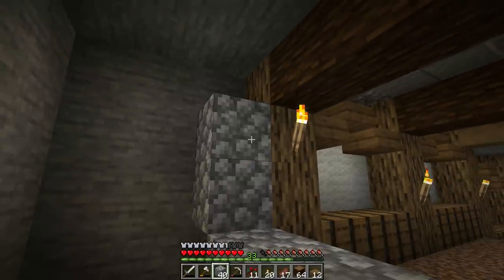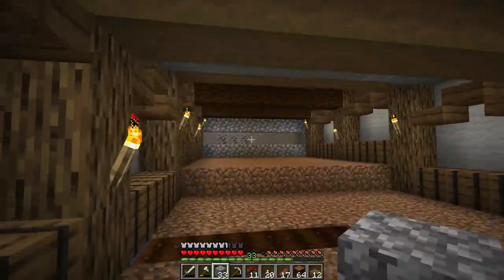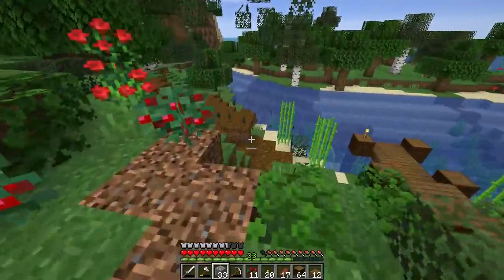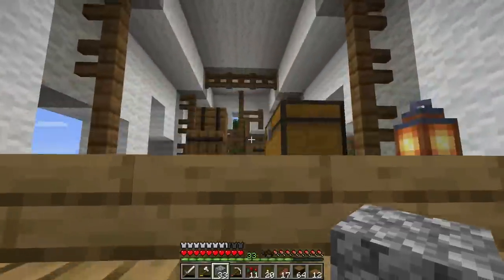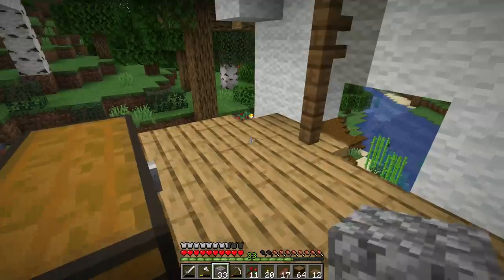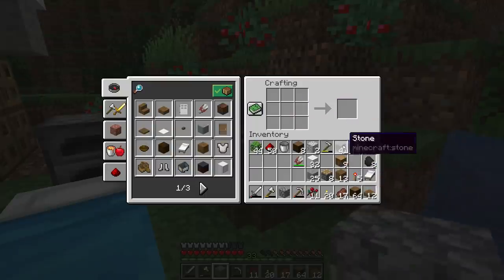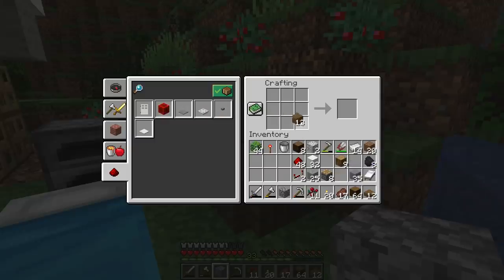Now let's talk about wiring the farm — this part is actually really easy. I need to start by making eight pistons. I also need some saplings — I'm notoriously bad about cutting down giant trees and forgetting the saplings. Early game I really need to stockpile them. Seven blocks of redstone should be fine. Eight pistons done. We also need repeaters — crafted with three stone, two torches, and one redstone dust in the middle. We'll need five repeaters.